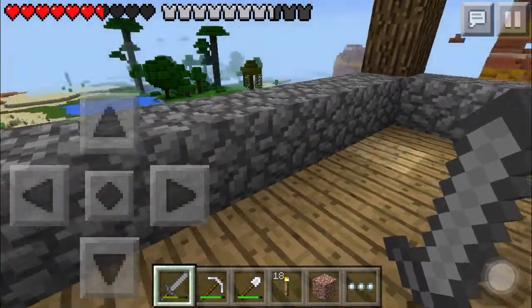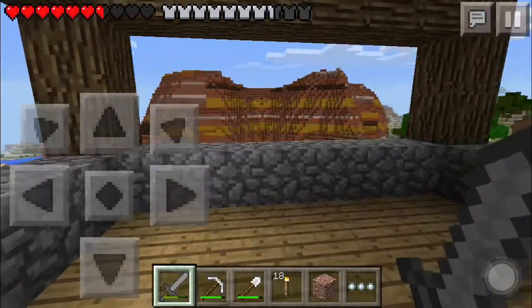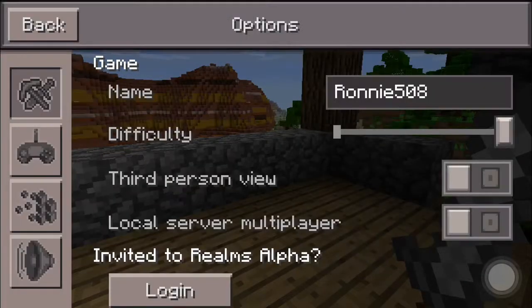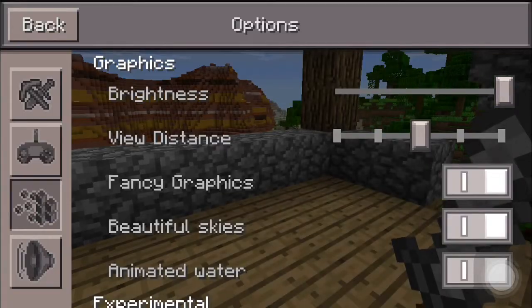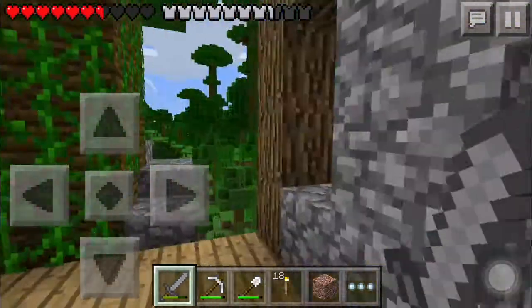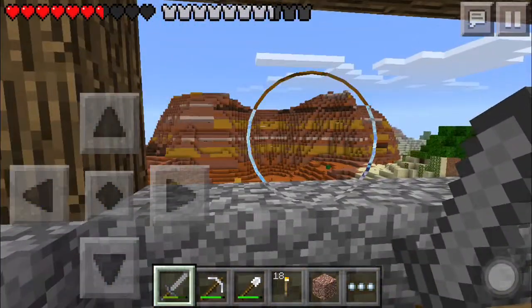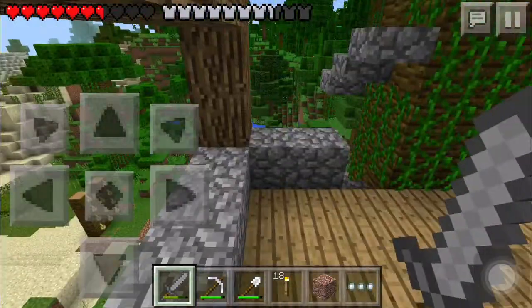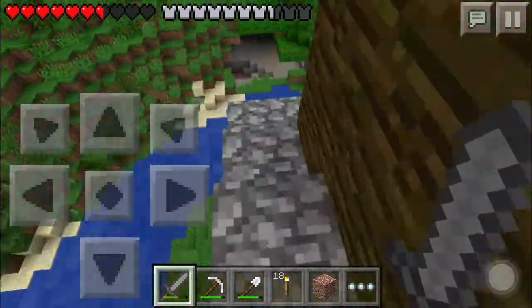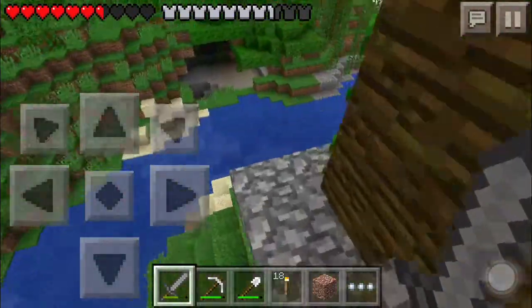Welcome back everybody to another episode of the let's play. 0.10.0 is finally out! Today we're going to go adventuring into the mesa and see if there's any gold and mineshafts down there, so that's going to be cool.